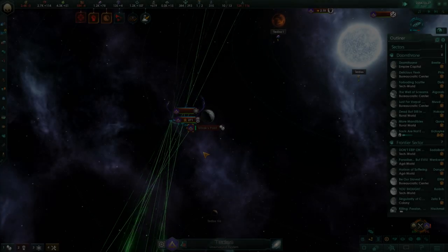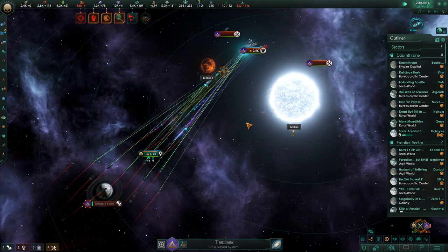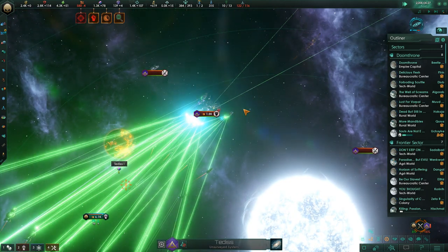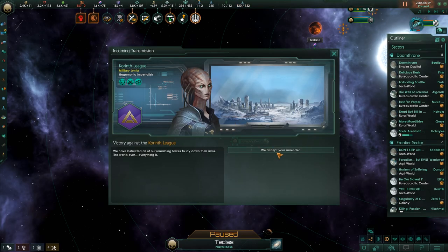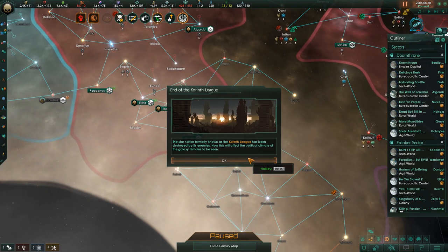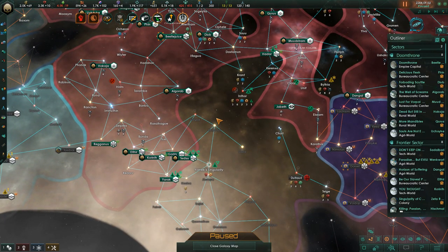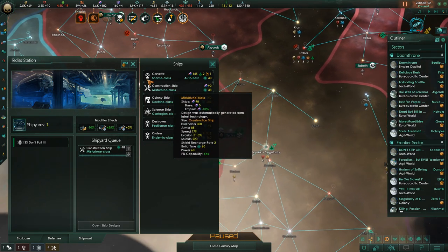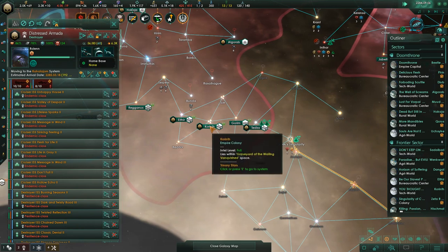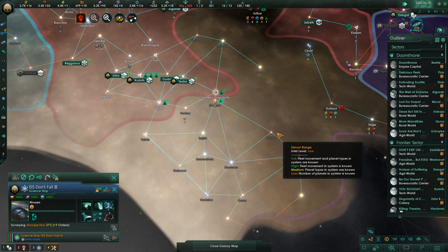I can't vassalize the purple people because I have a claim on their only remaining planet — you're not allowed to vassalize territory you have territorial claims to. That means we're going to have to invade them normally. It's a straightforward not-crisis-themed war. We quickly wipe out their tiny fleets — they couldn't rebuild after last time. It looks like they focused on defense platforms on their starbases, which won't really help them. The war ends swiftly, but not quite as I thought — taking their planet causes all their territory to be disbanded and go back to being uncontrolled.